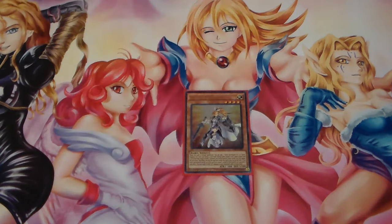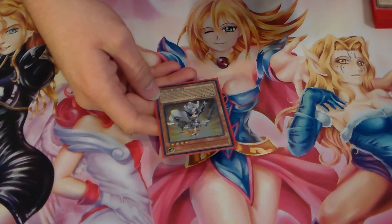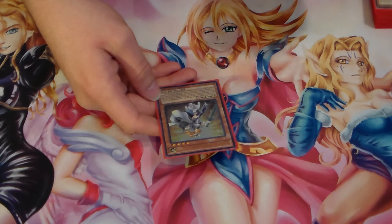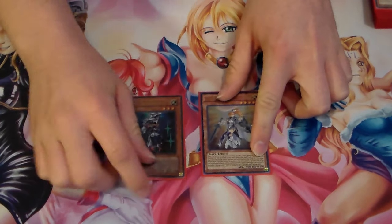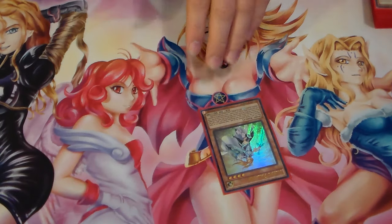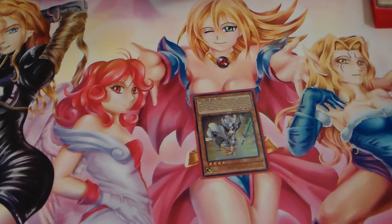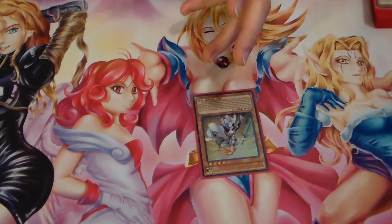Then we run one Silent Paladin. This card is a recycler, and I like her as a one-of in the deck. When this card is normal summoned, you can add one Silent Swordsman Level 3 or Silent Magician Level 4 from your deck to your hand — kind of like a ROTA. During either player's turn, when a spell card is activated that targets exactly one monster you control, you can negate that activation, though that doesn't come up much in today's game.